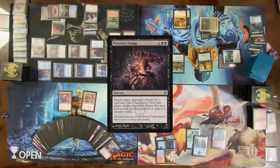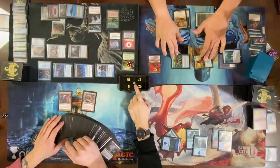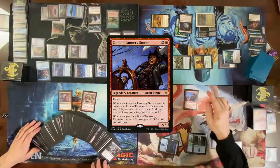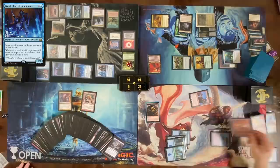Praetor's Grasp targeting Tyler. Sacrifice Siren Stormtamer to counter that spell — Baral trigger, draw and discard. Attack you for four, take four. Mild growth — cast Captain Lannery Storm. Go to combat, attack Nate, get a Treasure. X equals two — Rolling Earthquake. Pay one and cast Flusterstorm — get one Baral trigger. Pass the turn.